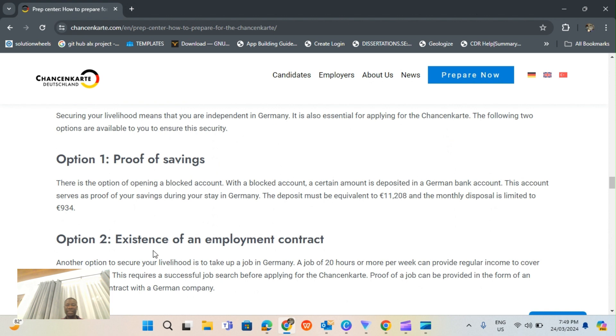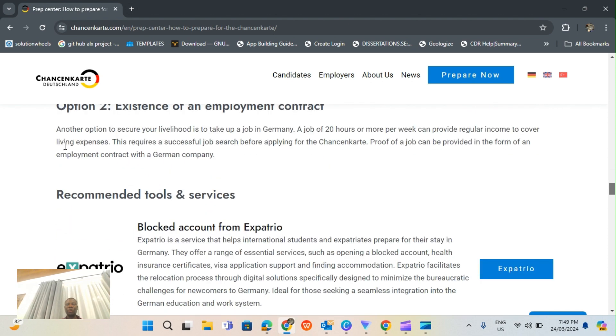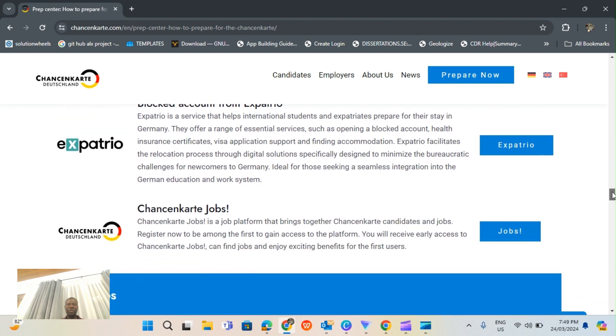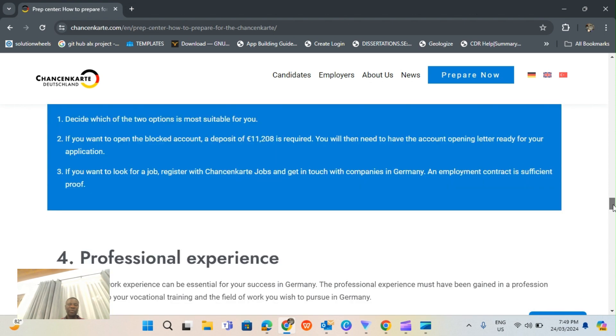If you have an existing employment contract, there should be a letter from the employer - a contract signed by you and the employer - and with that you can get proof of existence of an employment contract. For tools like a block account you can use Expatrio, and for the Chance Card job search you can subscribe, which we've already done.